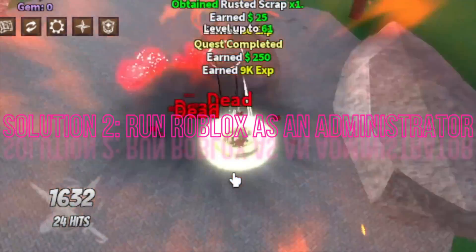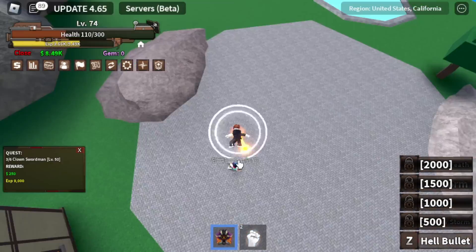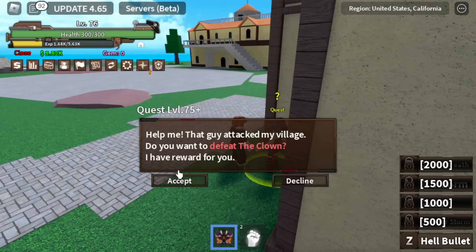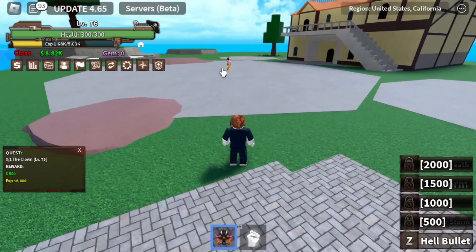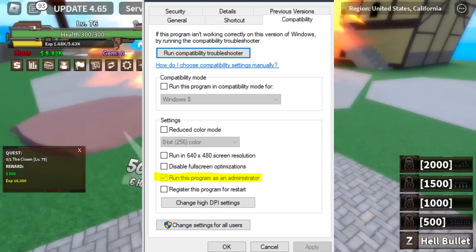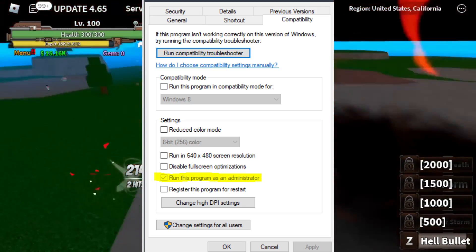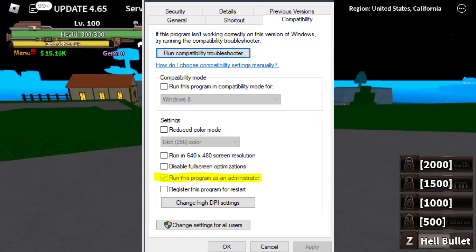Solution 2: Run Roblox as an Administrator. If Solution 1 didn't solve the problem, let's move on to Solution 2, which involves running Roblox as an Administrator. Follow these steps: right-click on the Roblox launcher icon on your desktop, and from the context menu, select Run as Administrator — look for the shield icon.